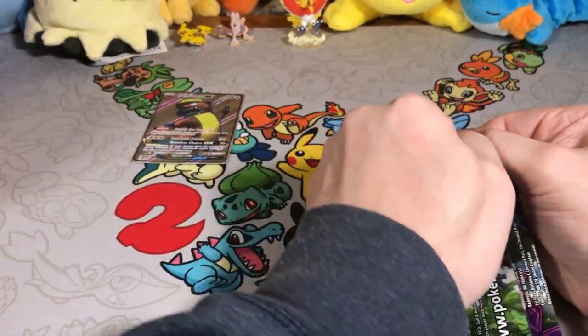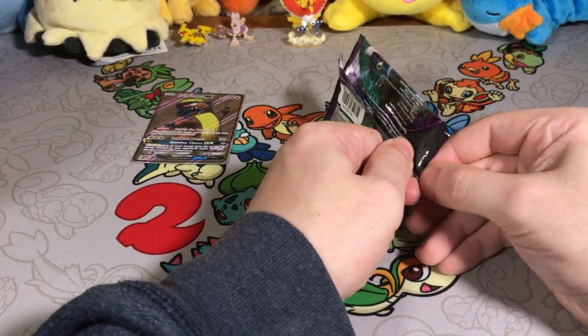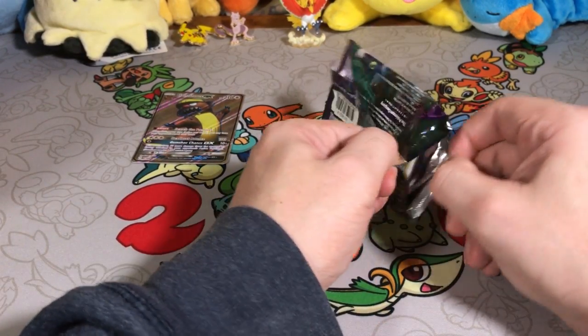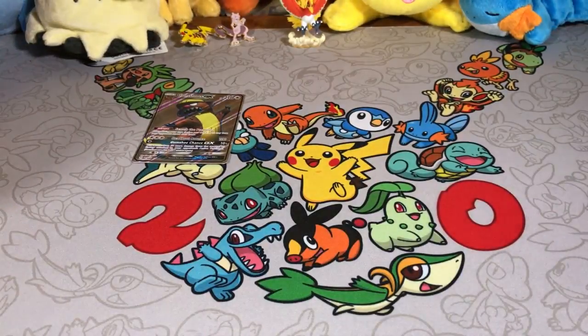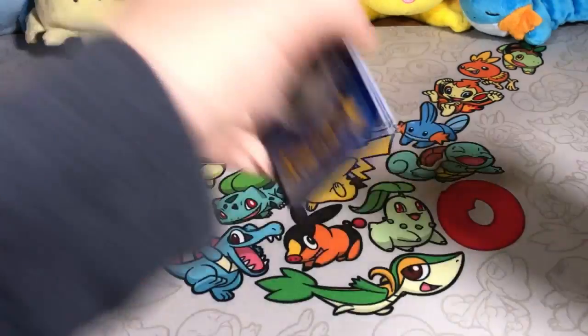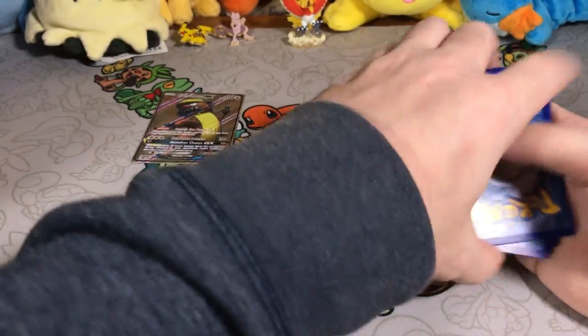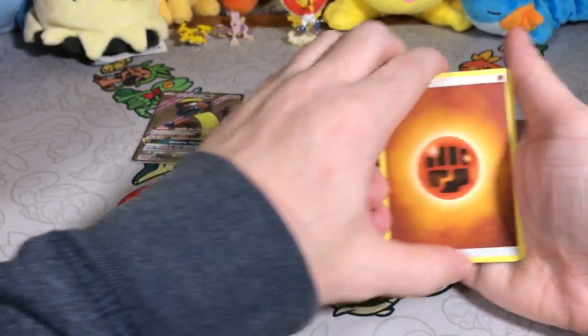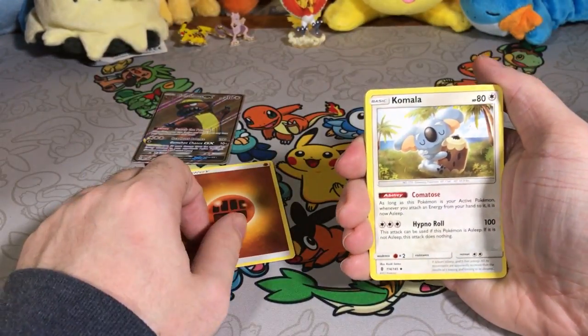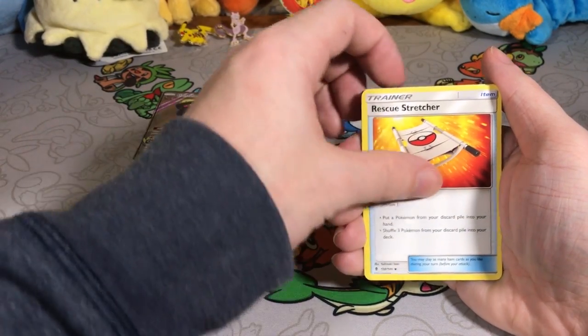I'm gonna finish this one off with a Guardian Risings pack. I gotta open it — my god, what kind of glue do they use on these packs? Alright, we got a fighting energy card, an Oricorio, and a Rescue Stretcher.